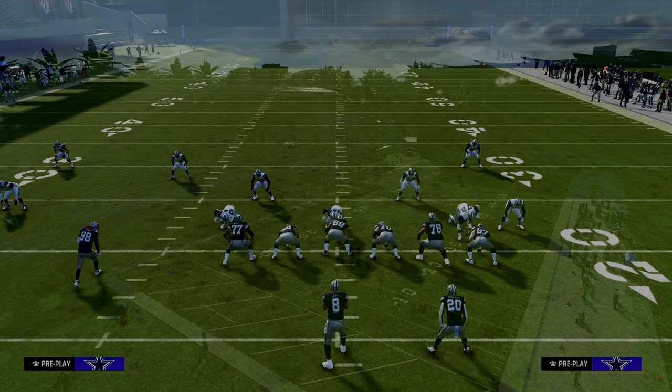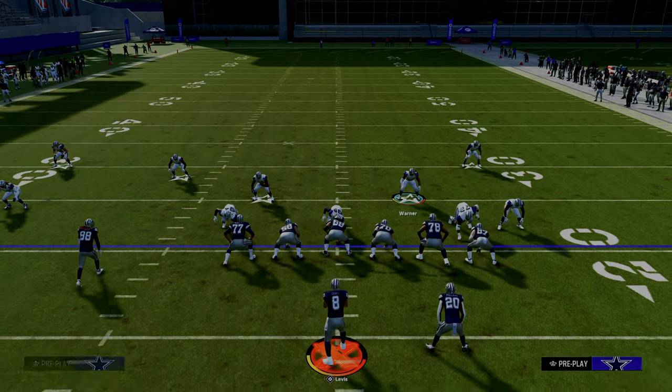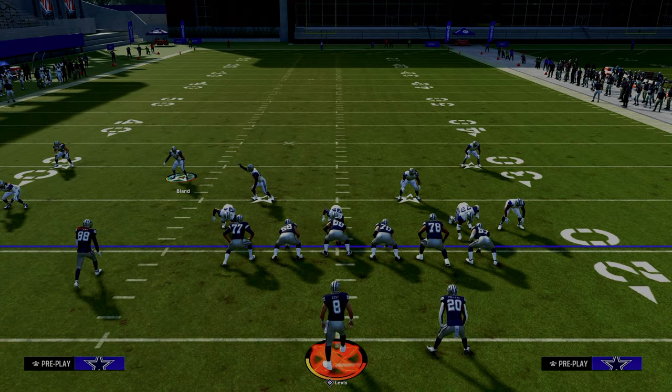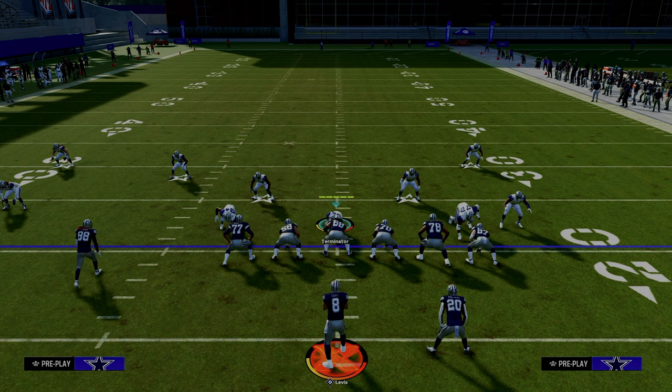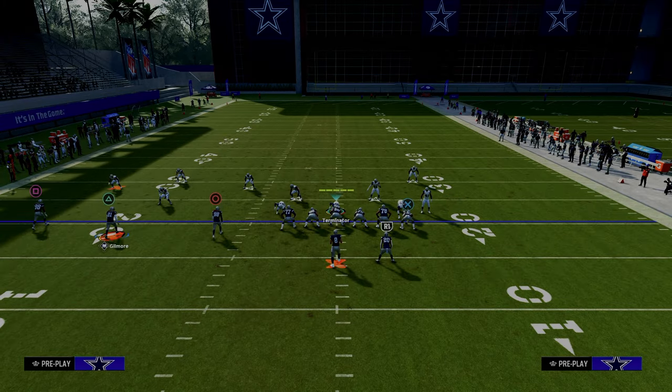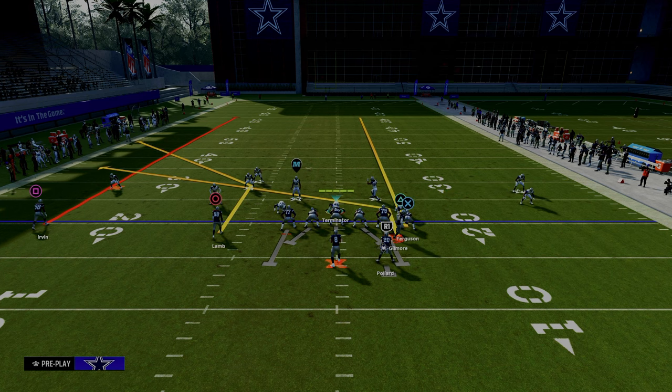We're going to come out and play Spinner. What's really cool about Spinner is it automatically aligns your defense essentially like a man alignment. So if you look here to the left side of the screen, that's really important — this right side guy that's over the inside trips receiver is actually our outside cornerback. So let's say someone goes in motion from the trip side — really doesn't matter who it is.